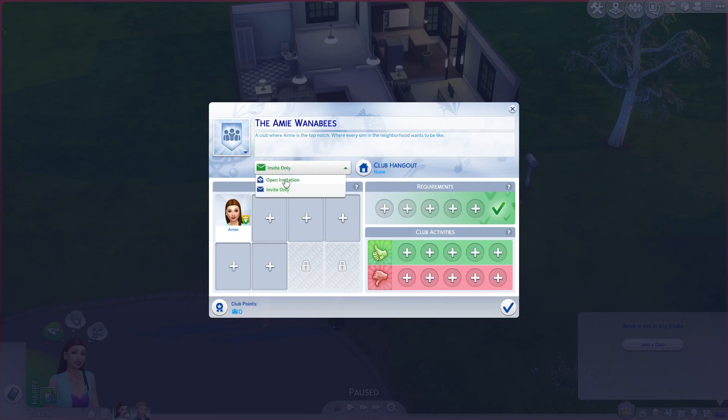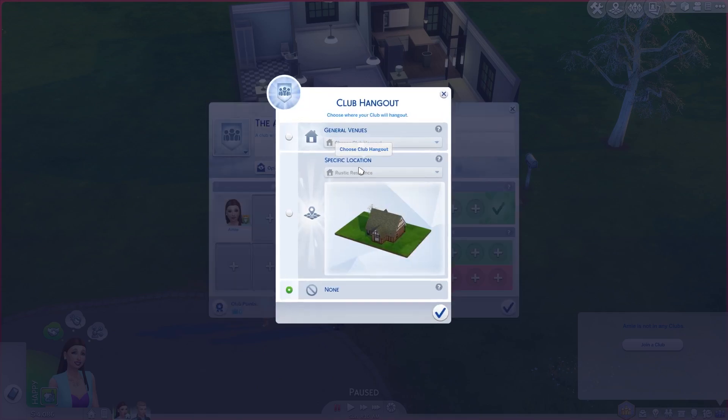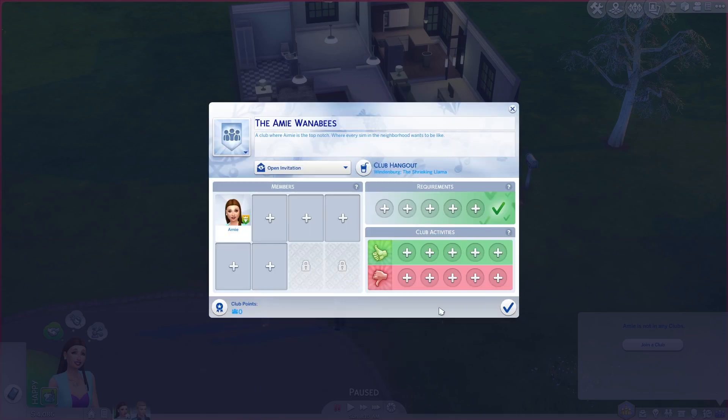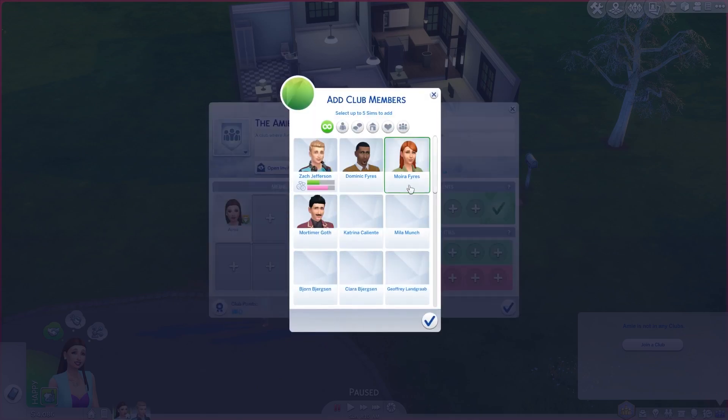Let's go ahead and do open invitation. For the club hangout, let's do a specific location — Windenburg. Let's do the Shrieking Llama.